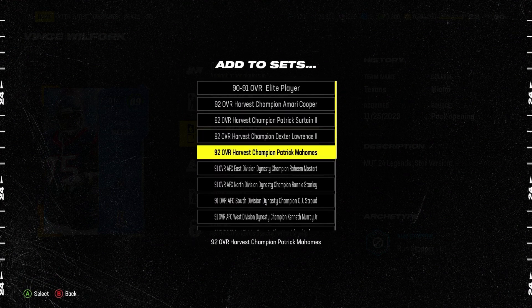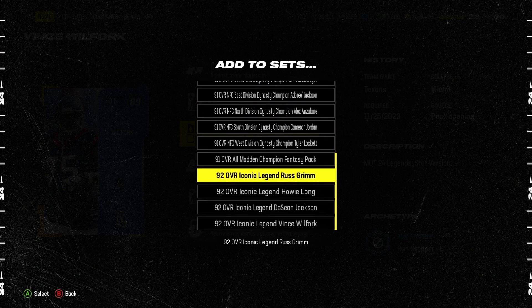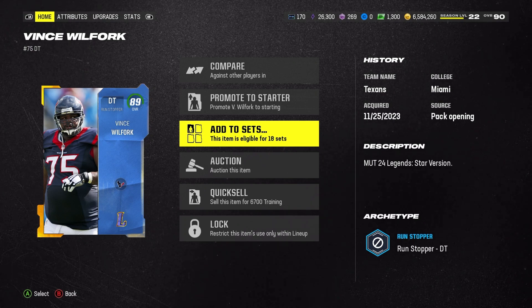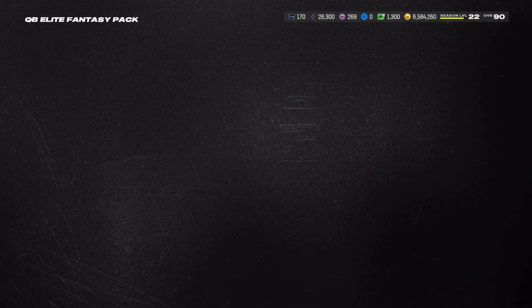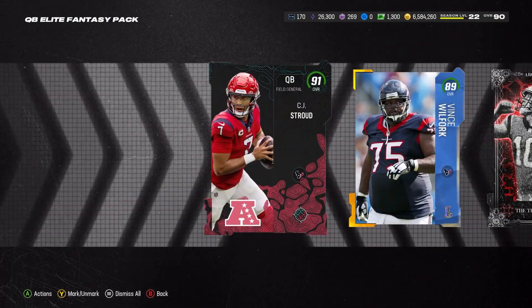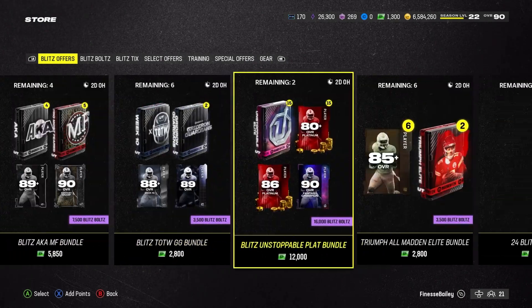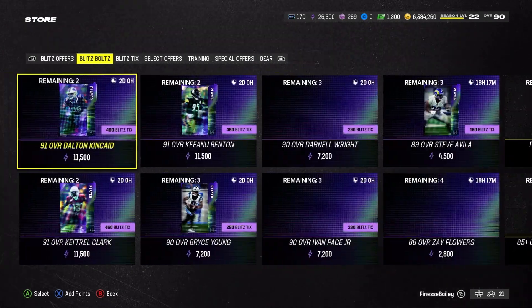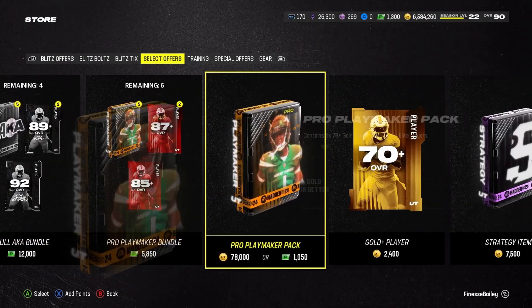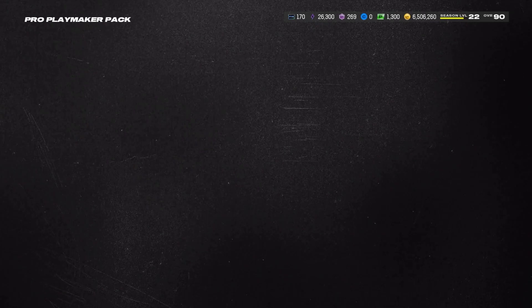All right, it's a full 89. We get a 90 Johnny Hecker and we get two 89-plus picks. Actually, perfect — the reason I'm going with him is because you need an 89 to complete a set, and there's a chance we can complete a set now. We're getting an 89 for free, and we'll pick the 90 over the 89 because it'll be worth more in coins or training.